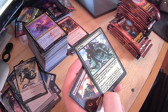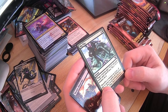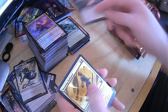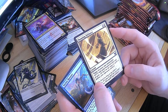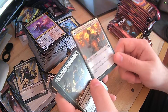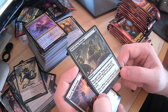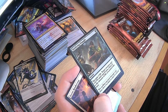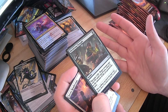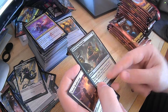Big Play — target creature gets plus 2, plus 2 and gains reach until end of turn, and put a plus 1, plus 1 counter on it. Nice. Novice Dissector — not bad, I think I've seen it before. Beaming Defiance. Vortex Runner. Introduction to Prophecy. Fortifying Draught — gain two life, target creature gains X, X plus L and Eternal where X is the amount of life you've gained this turn. If you've got a life gain deck and you've gained a lot this turn, that is insanely powerful, especially with that Storm card I saw earlier.